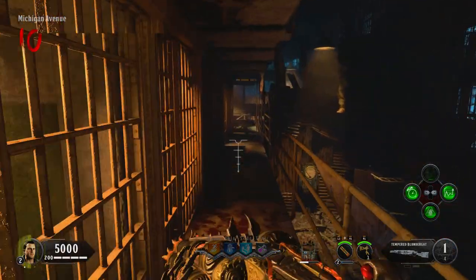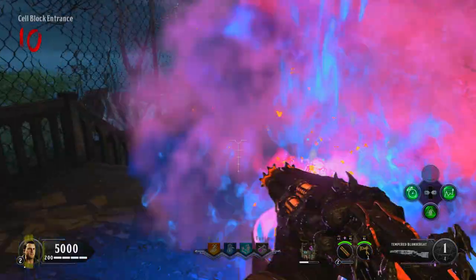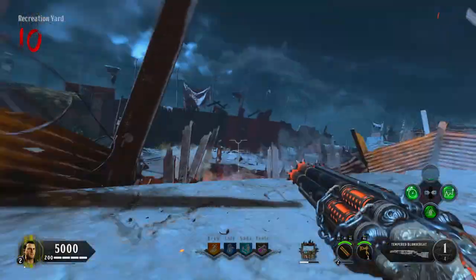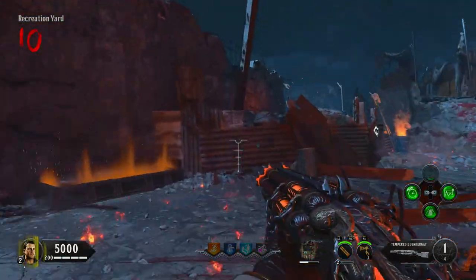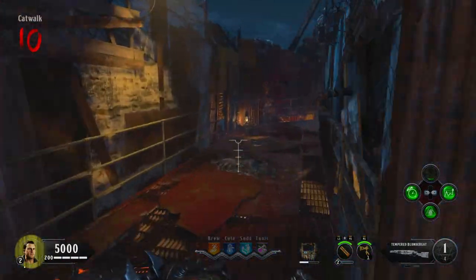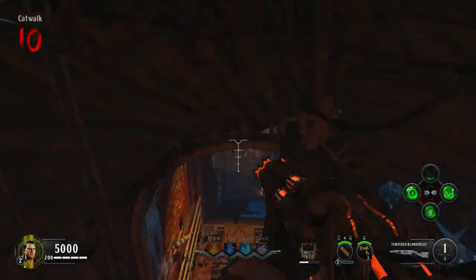Welcome back, I'm Lethal Apollo. In this video I'm going to show you how you can get two blundergats and upgrade them in the same game, so you can get the Vitrolic Withering and also the Magna Gat in the same game in Blood of the Dead.